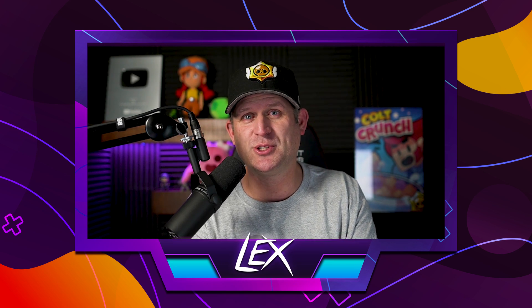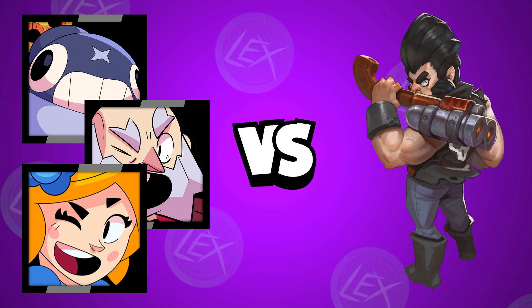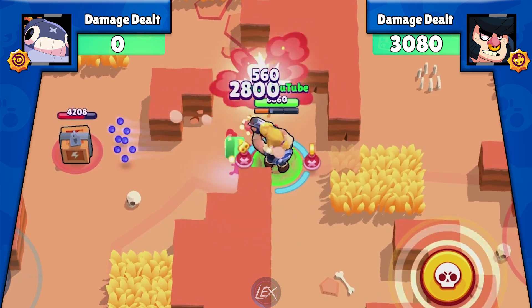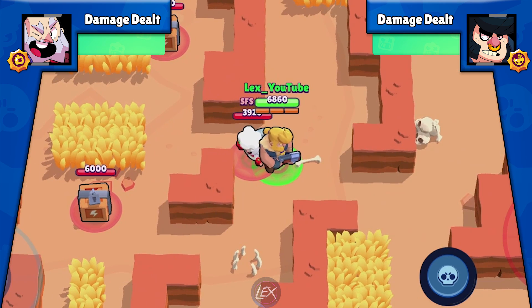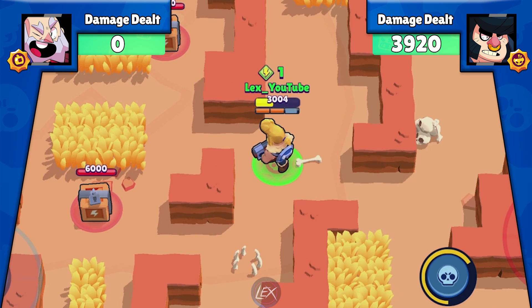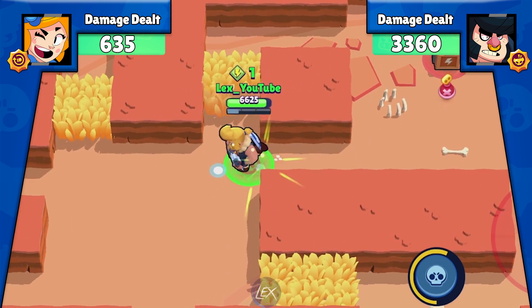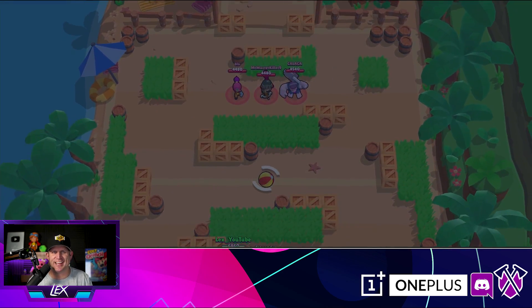Without further ado, let's hop into the three worst brawlers against Bull. Of course, Tick always dies before he does any damage.